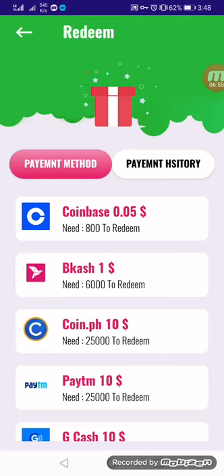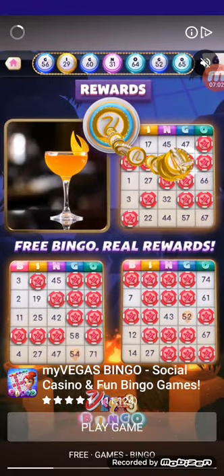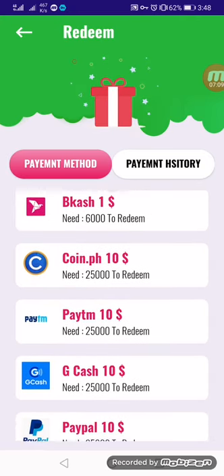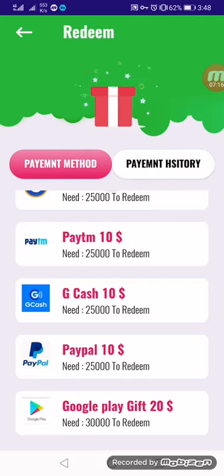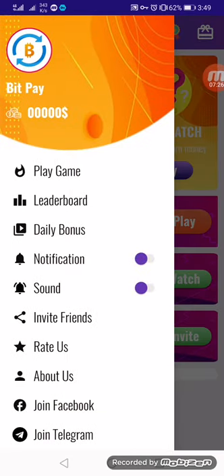On the withdraw page, you can withdraw 800 coins to Coinbase for $0.05. There are also options for 6,000 points and 25,000 points. Withdrawal options include GCash, PayPal, and gift cards. You can get payment every day — good job!